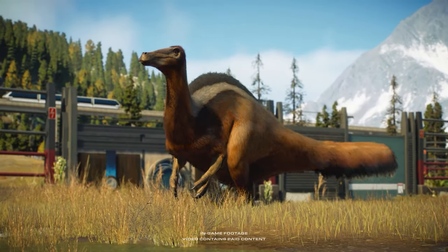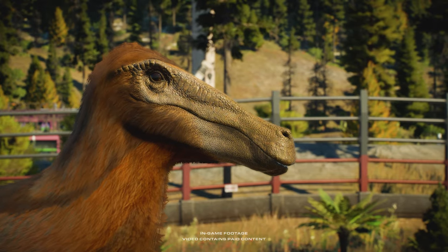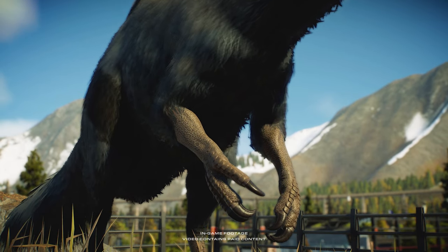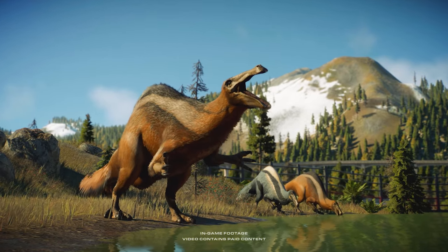The Deinokyrus is a heavily built large animal featuring a striking feathered ridge, an elongated snout and two gigantic forelimbs. Its impressive size provides helpful defensive capabilities.